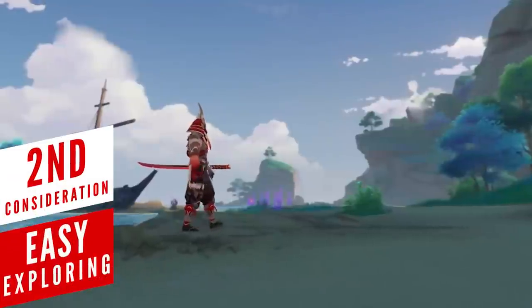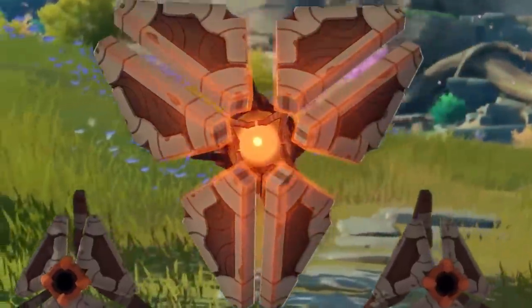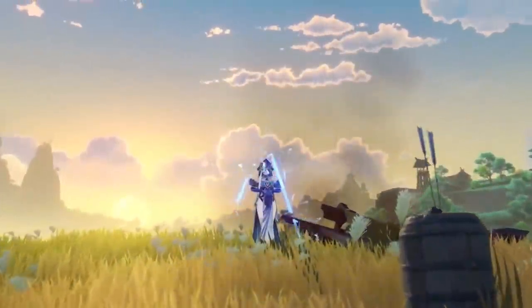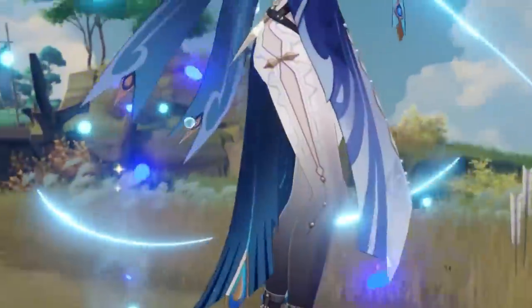With a new region comes new sets of things, and if the pattern holds, you can expect the newest enemies to drop their own unique materials. We already know that Inazuma flowers and world bosses will offer different kinds of materials, so it only makes sense to assume the same applies to enemies as well.